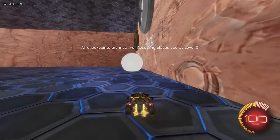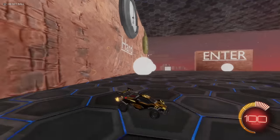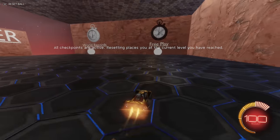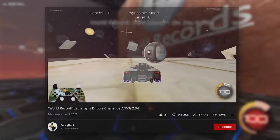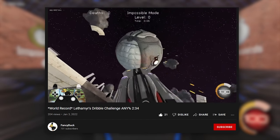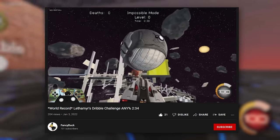Everything else works pretty much the exact same. We've got impossible, hard mode - which is the one where it goes back one level - and then normal mode is the one we're going to be choosing for today. We have a world record in here: it is two minutes and 34 seconds by Fancy Duck. It is ridiculous. I'll just show a quick second of this so you can see why I think it's ridiculous. Pretty incredible speed run.